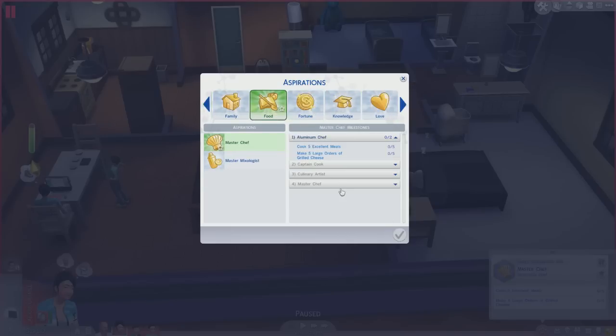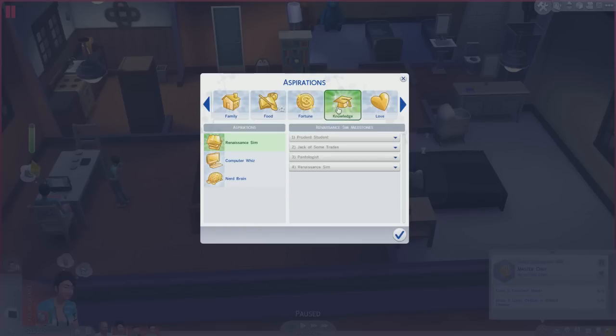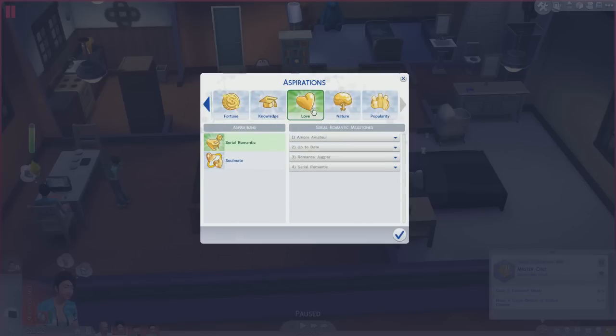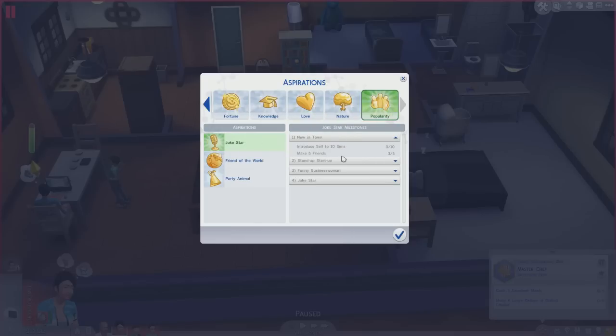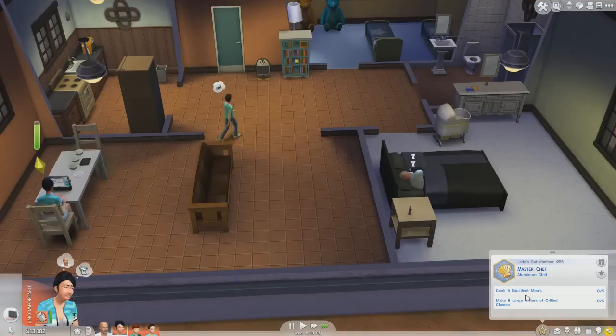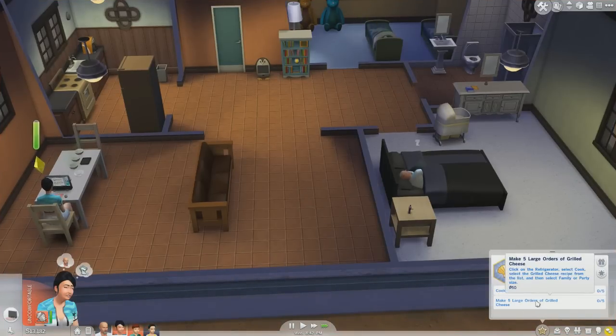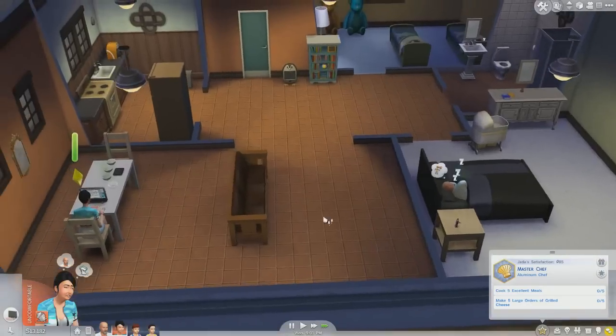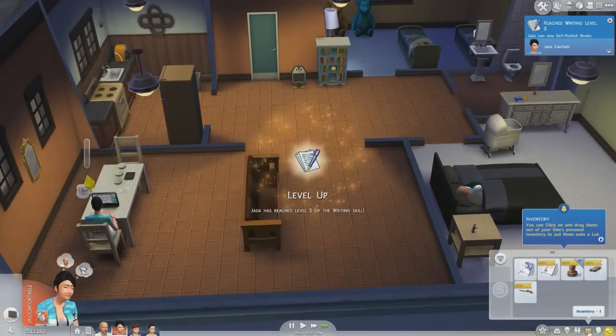There's gonna be food. Renaissance gym — I don't know what do you want to be? Make five large orders of grilled cheese — I guess that's okay but I still want her to write. How's Dadby doing? He's doing well actually. I wish Dadby was a young Sim because he just seems to lose so much steam so fast now — it's not even funny anymore.